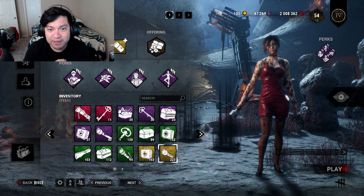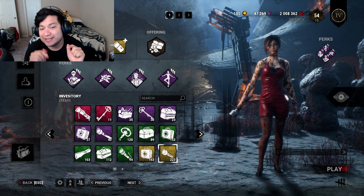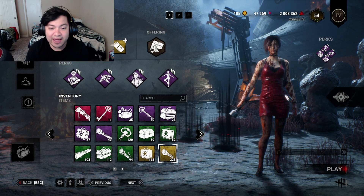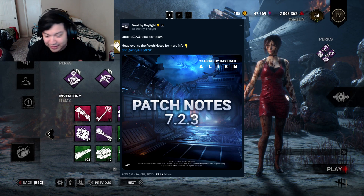What's going on guys, welcome back to the channel, welcome back to more Dead by Daylight. Today's video we are going to go over the patch notes that were released today. Dead by Daylight posted on social media: 'Update 7.2.3 releases today, head over to the patch notes for more info.'